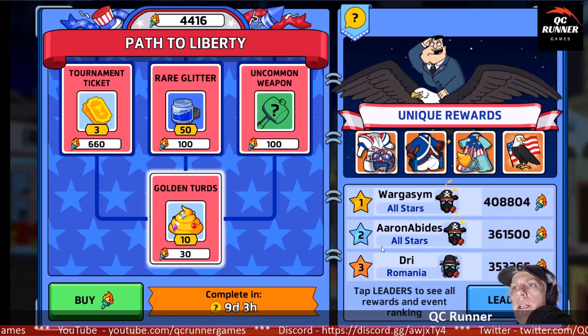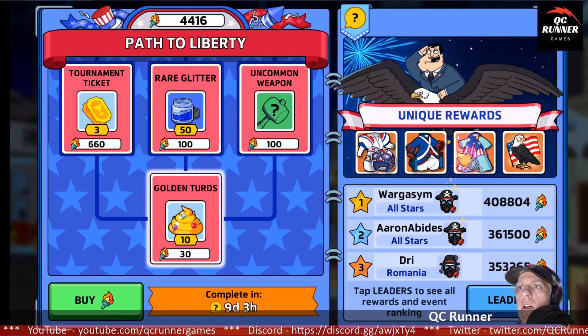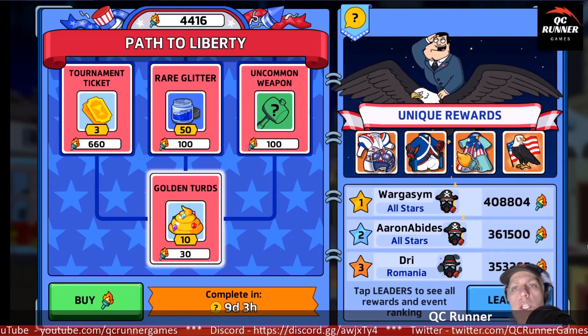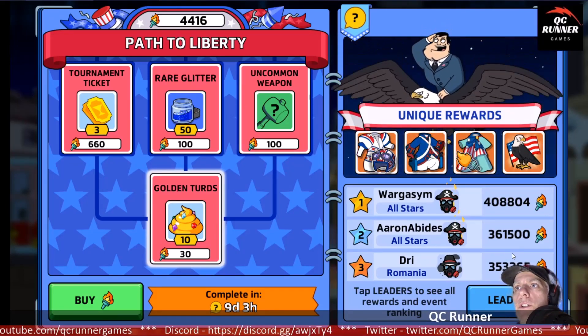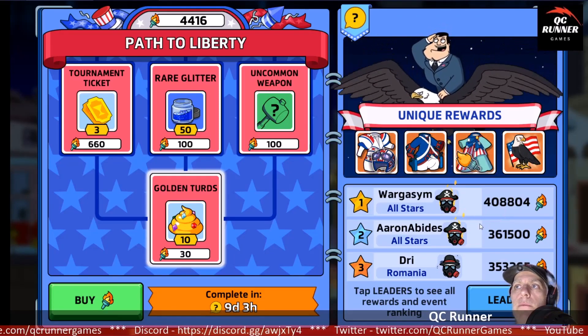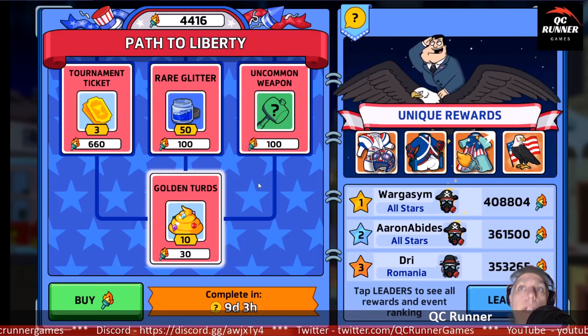There's a clan member — Dry — who is in my clan, so if you're listening, Dry, can you fill me in on how you got to 353,000 torches? Did you buy, did you have a million chests saved up? That's a ridiculous number. Are you going to go for first, or are you saving them up to blast past at the end?